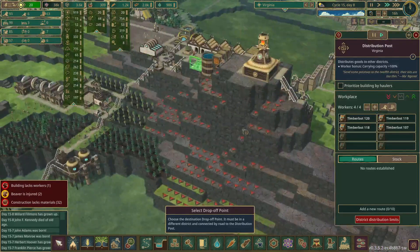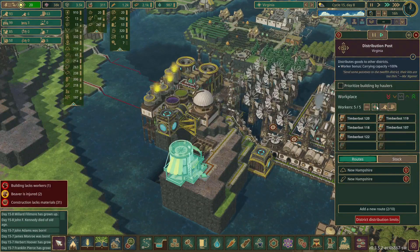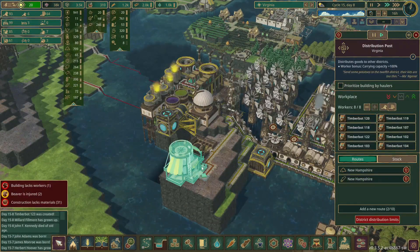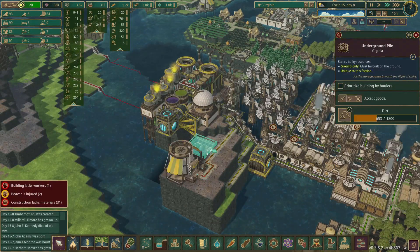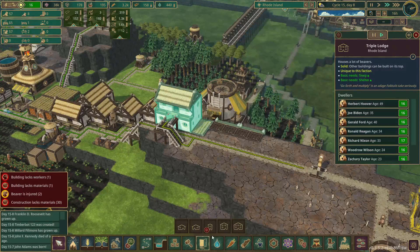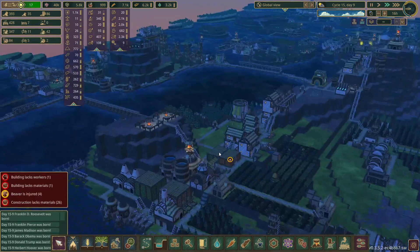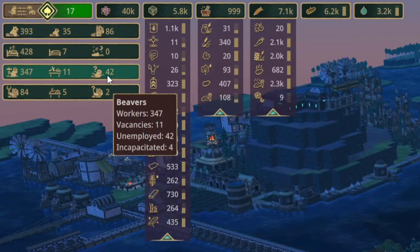Speaking of distribution posts, we did finish this one. I think we'll probably deliver some dirt and wood over here, and we can actually bump this up to the max because we still have 3 unemployed bots in this district. You can see that we actually have 2 jobs that we need to have built, which means there's more housing needed. Seems like everything is running pretty smoothly so far — we have 42 unemployed beavers. That's so many!